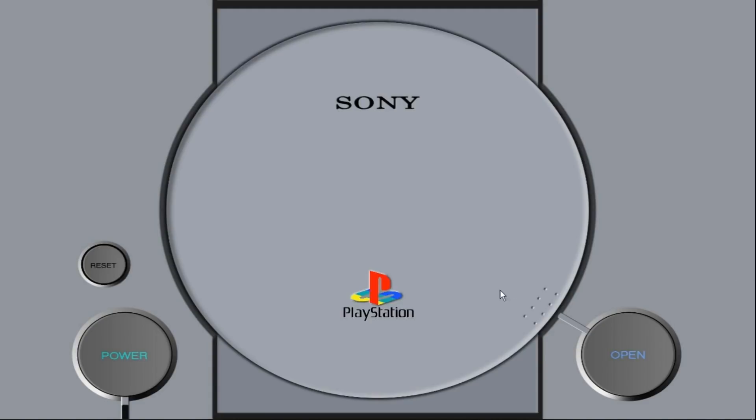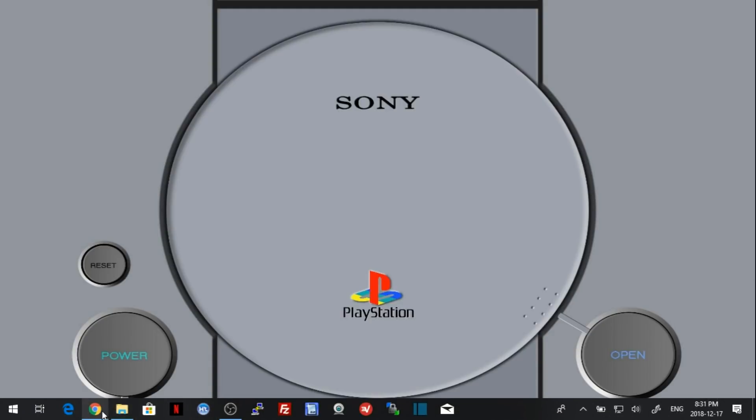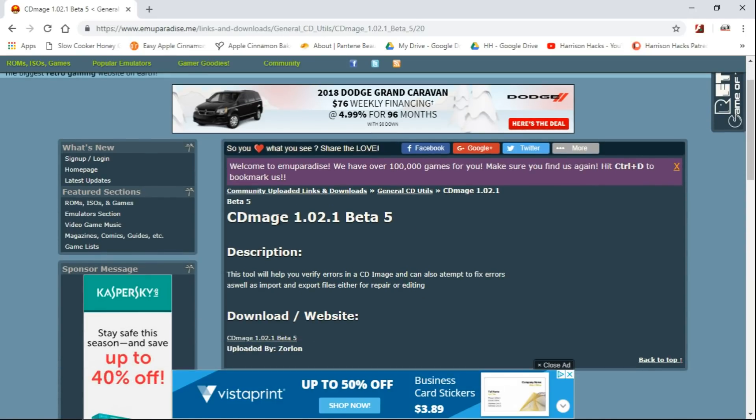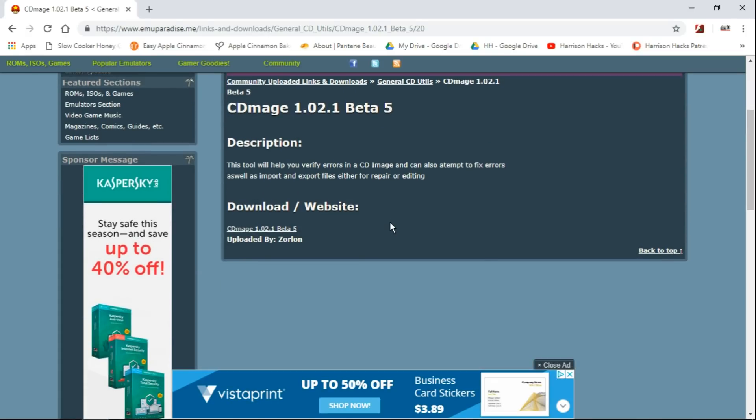The first thing you're going to want to do is go to the link in the description. It's going to take you to MUParadise, a nice old website that's been around quite a while — always has good stuff. It's going to take you to CDmage 1.02.1 Beta 5, and we can download it from right here.